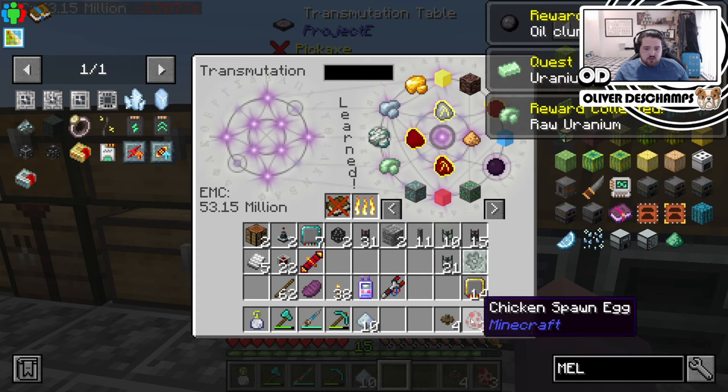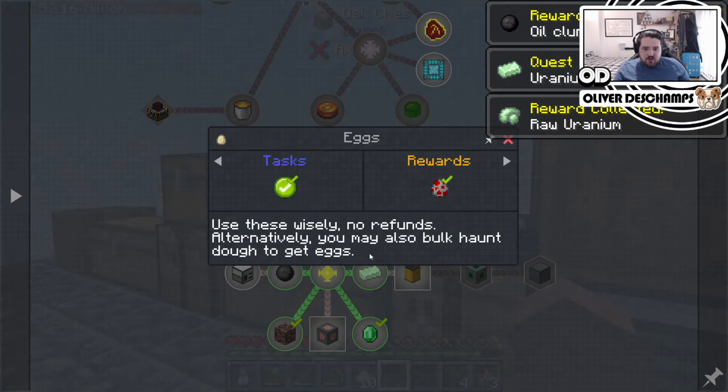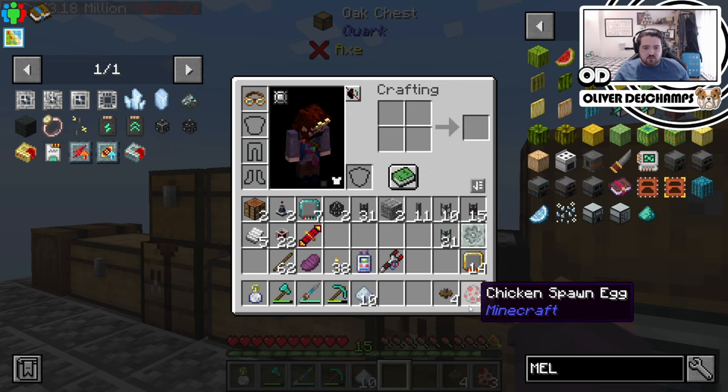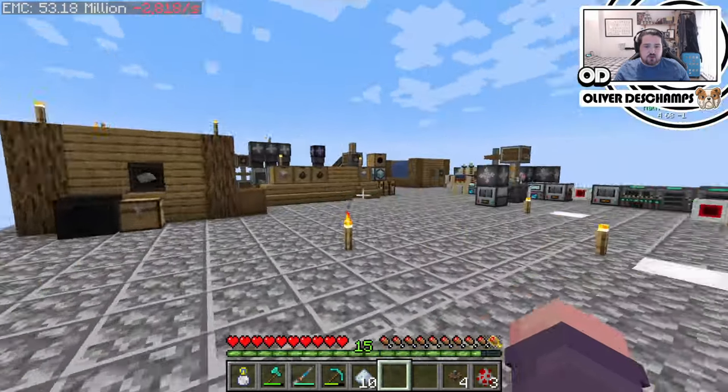So we can't learn those — we want to be careful with those. Does it say anything particular about them? 'Use these wisely, no refunds' — you have to bolt horn dough. Yeah, okay, we've seen that already. That's fine. I don't think we've got anything else that needs EMC. No, we don't. Okay.